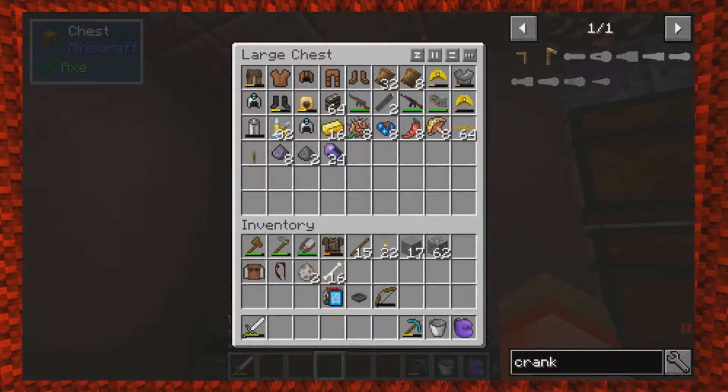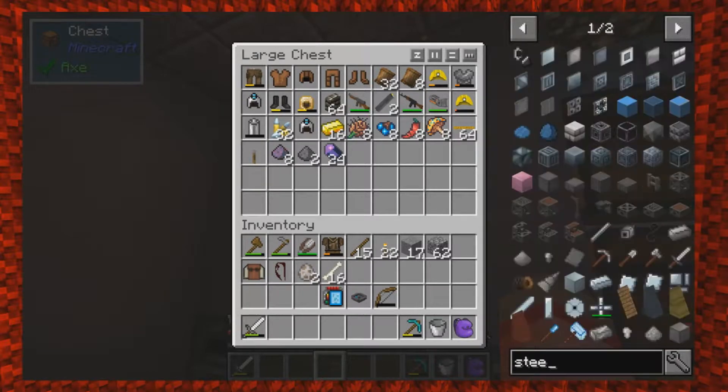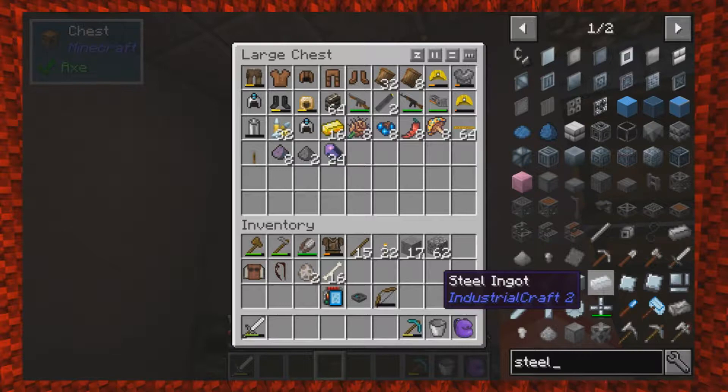I don't need flux dust — I need steel. There's steel in there isn't there — just a few. I think I might have to make a blast furnace. Mechanism uses a lot of steel. Is there another way to make steel? Not that I know of. Did you find a meteor? No — that thing was a filthy liar.